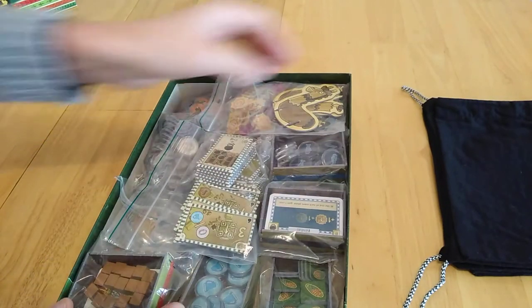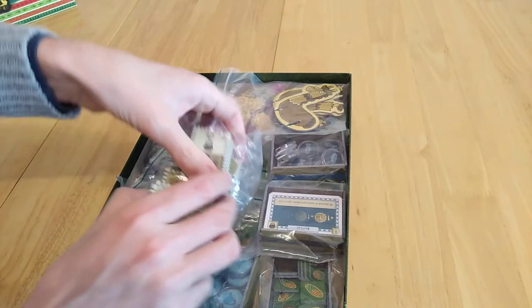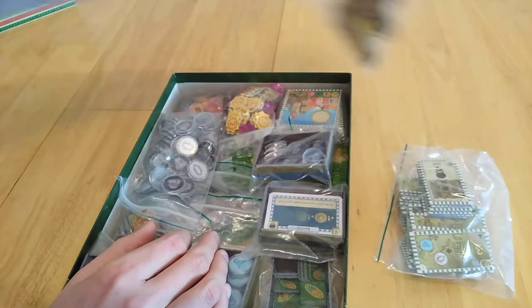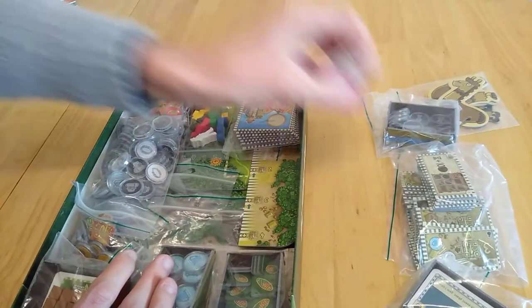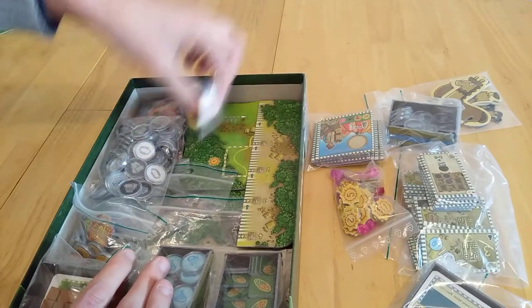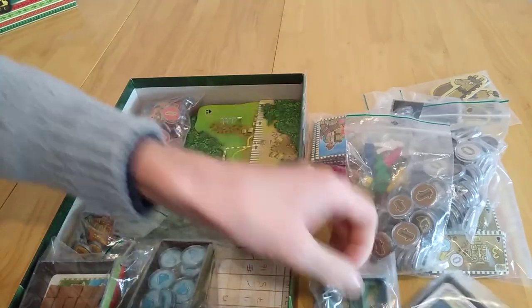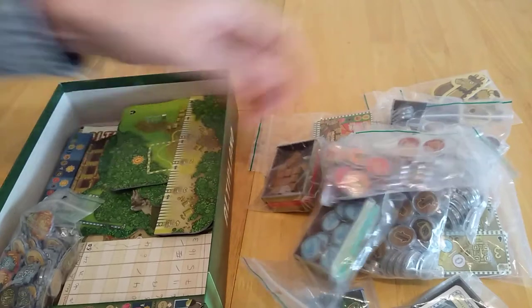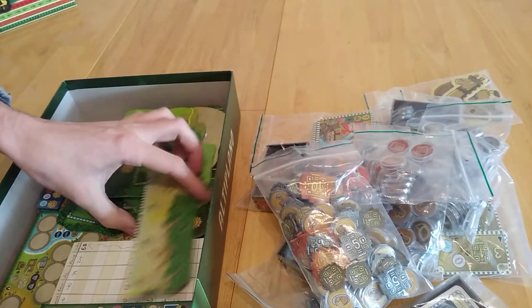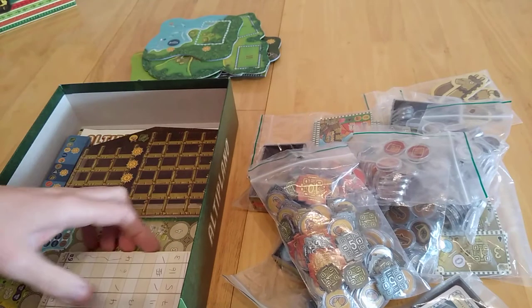Will we need all of it? Yes, for the most part. The reason why there's so much stuff is it does include, as per the description, The Traveller, which is the big expansion. It has the mini expansion called Sunny Days. It also has a promo which came with the Deutsches Spielpreis box for 2018. You may have seen that because I did the unboxing for that — at the time of recording it had 120 views.